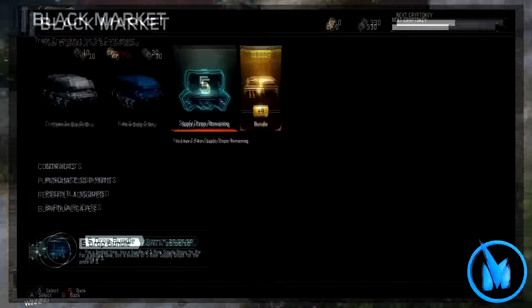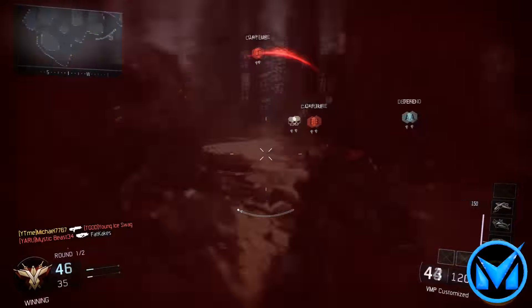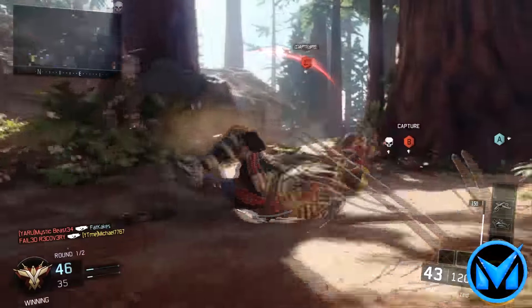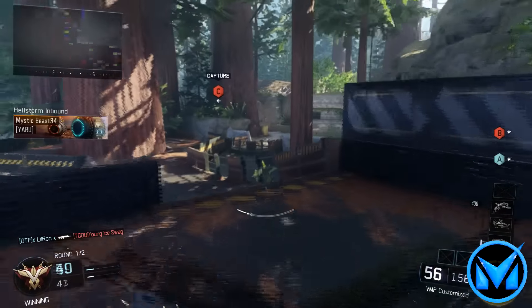After opening up all your supply drops, you'll most likely already have a bunch of duplicates from items you already had before. Go down to 'burn duplicates' and burn all those duplicates - the more duplicates you have, the more crypto keys you'll get in return. If you have a good amount of duplicates and burn all of them, you'll end up with about 90 crypto keys or above, and then you can just keep redoing the cycle until you get every single weapon in the game.